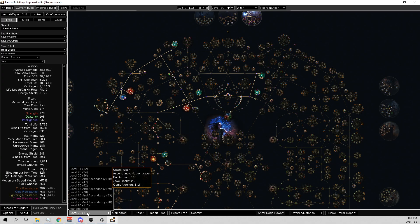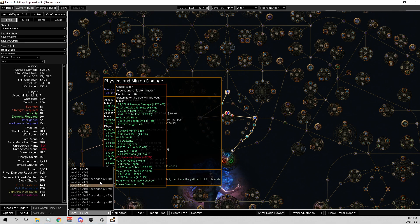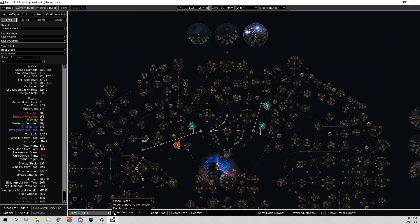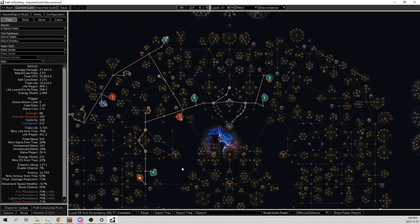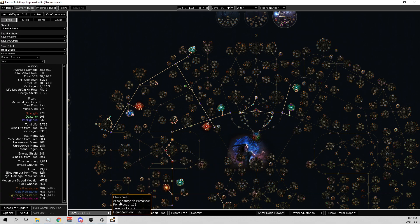To go through everything: in the description below will be this League Starter. For this event I recommend the first 12 points, the next 24, then 36, then we have 39 in the Ascendancy, then 47, 62, 70 in Ascendancy, then 78 points, then 89 points in Ascendancy. We should have all of our auras now. You won't have Skitterbots anymore - you run Determination, Vitality, Defiance Banner, Impurity of Elements. Then 93 points, then 98 points in Ascendancy, then 113 points.